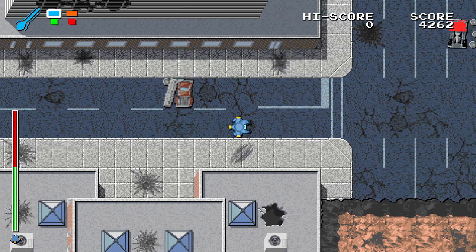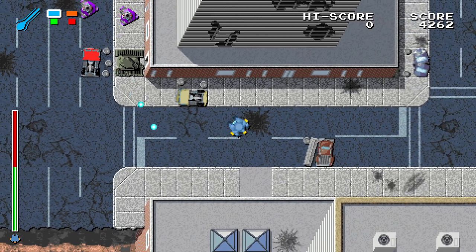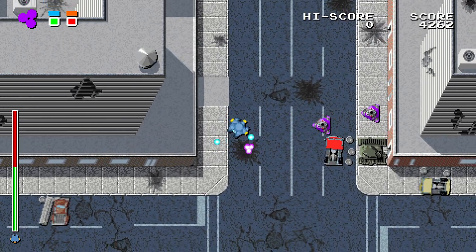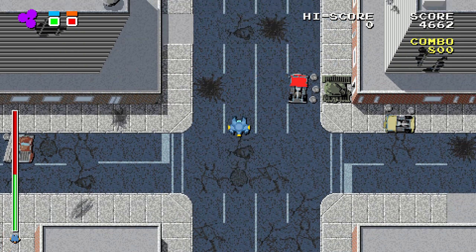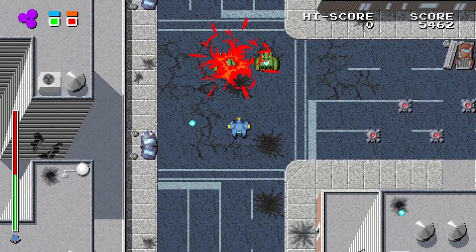There we go — some pickle gas. We need to use the mortar with these guys. The mortar is a lot of fun, especially in close narrow passages where you can bounce shots off the walls. Just get rid of these guys.